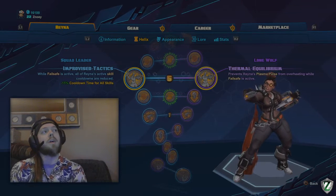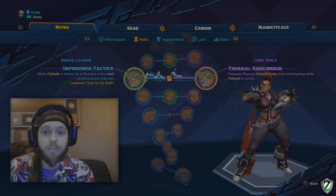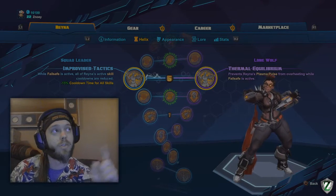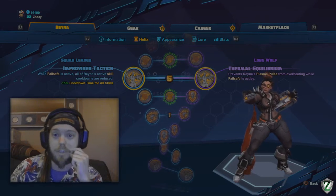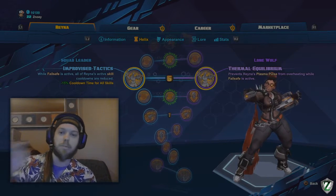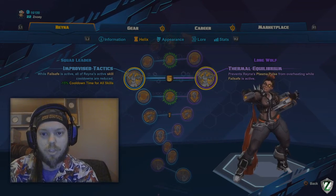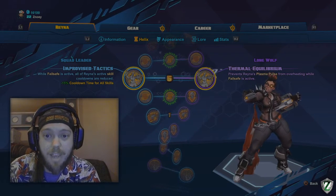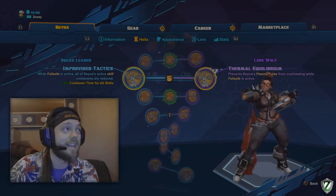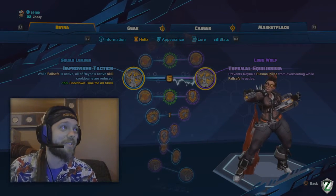For level 5, I always go with Thermal Equilibrium — prevents your plasma pulse from overheating while Failsafe is active. Remember, Failsafe activates when you overshield somebody else and gain an overshield as well. So you want to shield somebody, Priority Target someone, and then obliterate them with as many plasma pulses as you can. You'll be boosting your friend's shield, doing your highest possible damage, and you don't even have to aim accurately — just aim near them and the homing shots will hit. People are not prepared for this amount of damage.